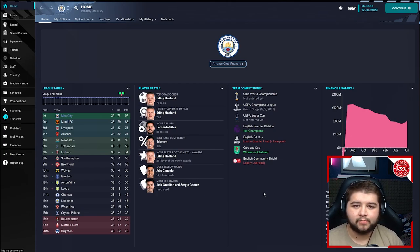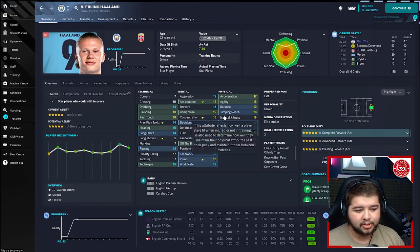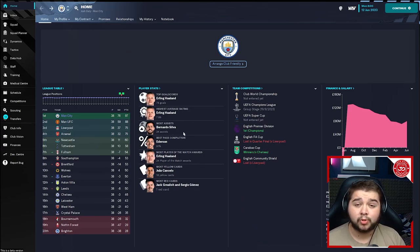We decided to test with three different teams of different quality. The first team is going to be an elite side — Manchester City. We were incredibly successful: we managed to win the Premier League, the Carabao Cup, and also the Champions League, so three trophies in our first season. Erling Haaland scored 78 goals — this guy is such a glitch in this game, pretty much the perfect player. Bernardo Silva came in with 24 assists, so the stats are very good for the players.